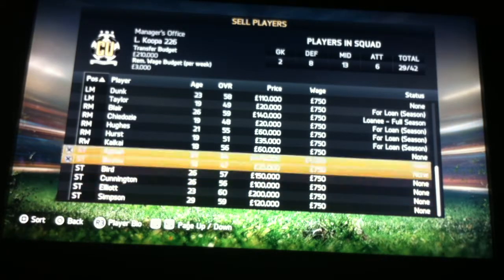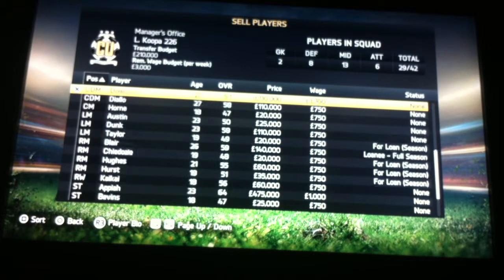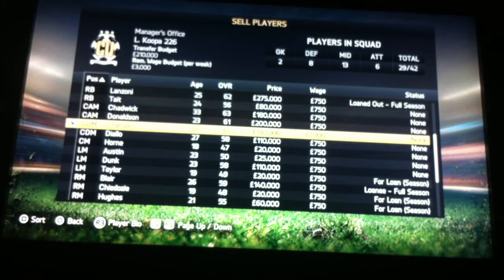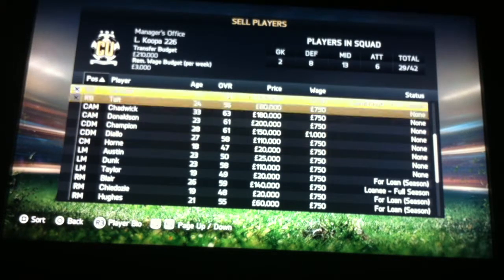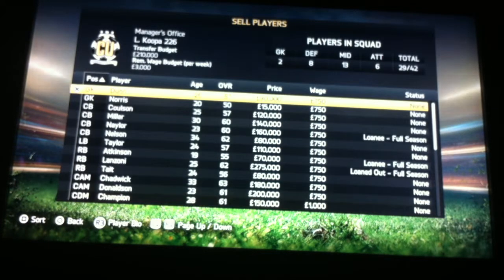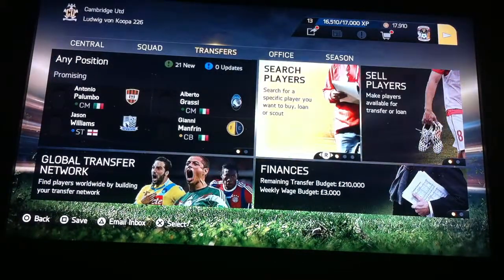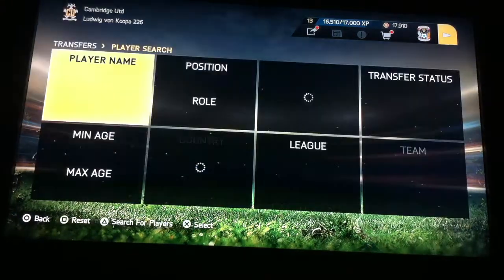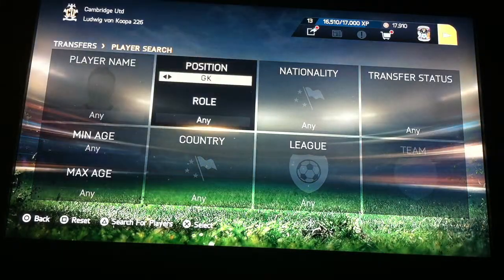Six strikers — the right amount of strikers. We have too many wingers. We need another centre mid. We only have one left back. We need a backup goalkeeper. So we're just going to search for any backup goalkeeper.